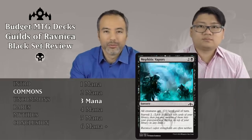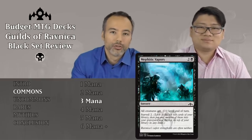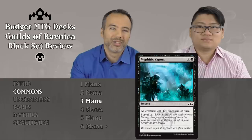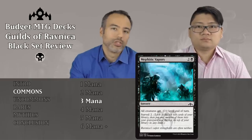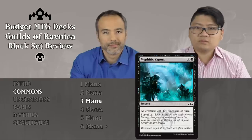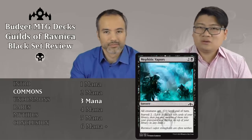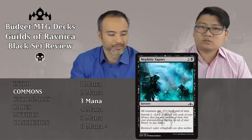Mephetic Vapors for two and a black — a sorcery that gives all creatures minus 1, minus 1 until end of turn, plus surveil 2. Putting this aside. For board wipe effects, you want at least minus 2, minus 2. Minus 1, minus 1 just won't hit enough stuff, and it's not instant speed so we can't use it as a combat trick. However, if your opponent has a lot of 1/1s, you can sideboard this in for games 2 or 3 when it's relevant.